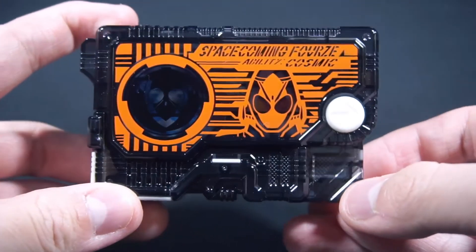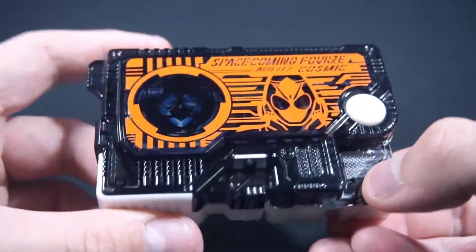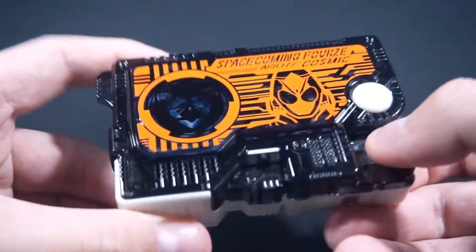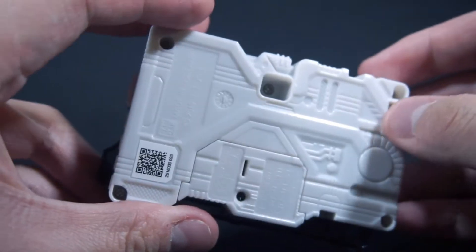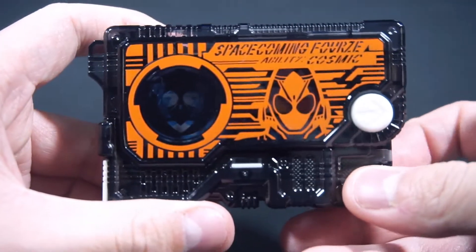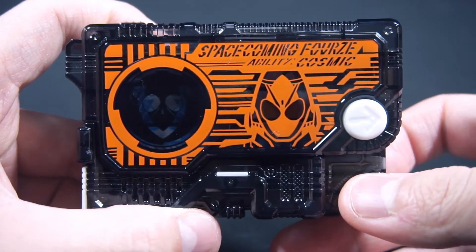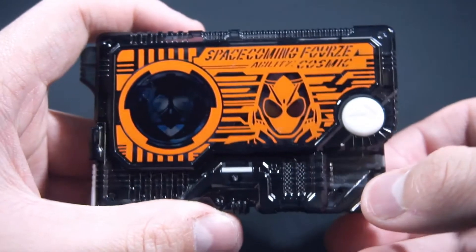Simply press the side — this is in the style of the magazine pack-ins. It's essentially DX style just without the sound quality and lights. You can't press the main button, so we're going to be going through all the sounds.